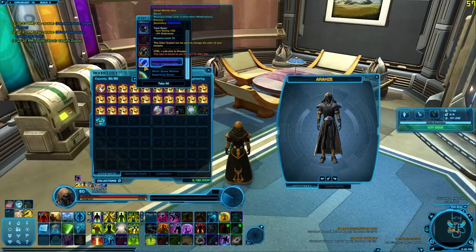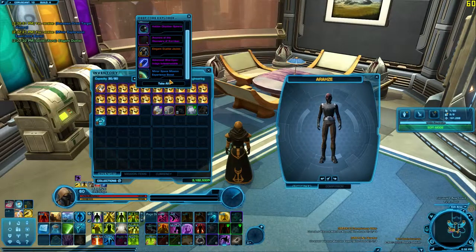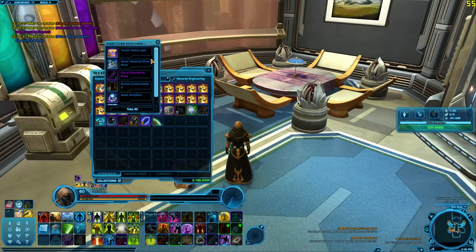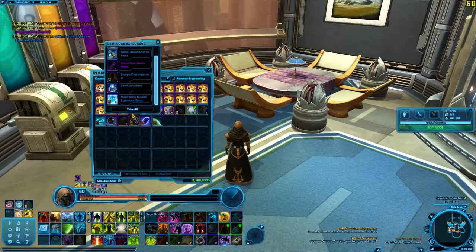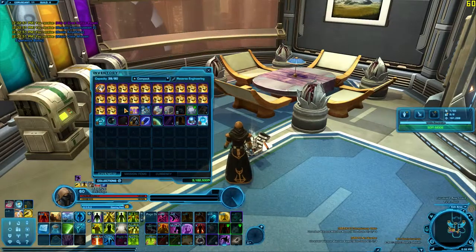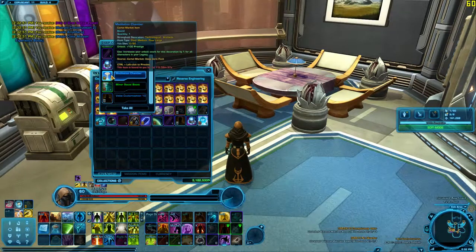There's a crystal. Can I preview it? I can't, because of the stupid outfit designer. Duelist jacket's kind of cool. Probably fairly common, I imagine, though. Ooh, there you go. Temple Sealing Lamp. I'll take that. And a Scorpio Customization. They have such great icons for the reputation stuff. If only it actually really meant something. Oh, Meditation Chamber. That's kind of cool.